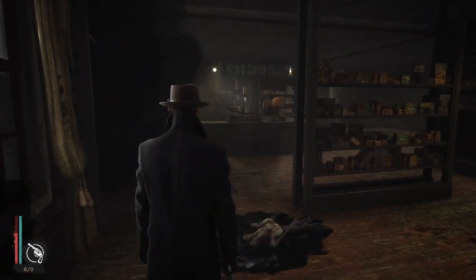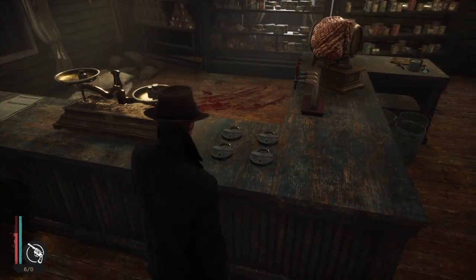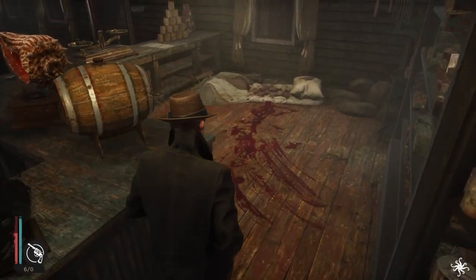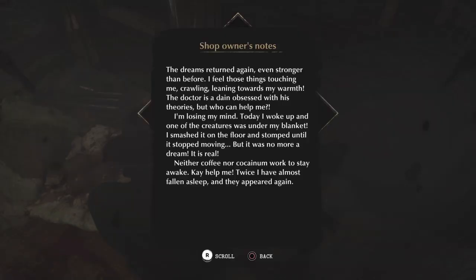I'm trying to remember how to reload our gun. Seems after visiting Dr. Grant, the shop owner preferred to self-medicate. Those bloodstains would definitely attract wild beasts. Shop owner's notes: 'The dreams returned again, ever stronger than before. I feel those things touching me, crawling, leaning towards my warmth. The doctor is a Dane obsessed with his theories, but who can help me? I'm losing my mind. Today I woke up and one of the creatures was under my blanket. I smashed it on the floor and stomped until it stopped moving. But it was no more a dream — it was real.'